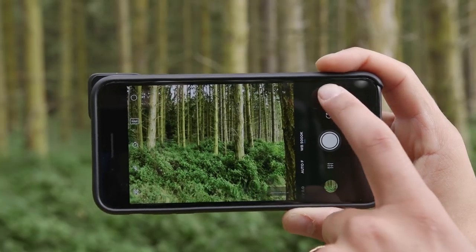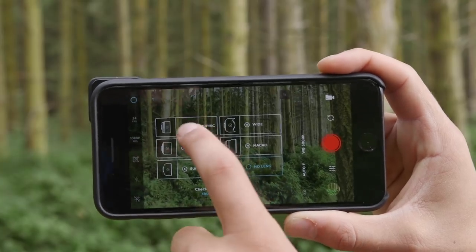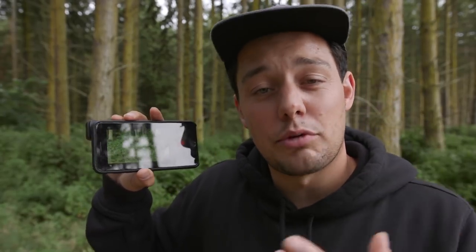De-squeezing in the Moment app is super easy — it's literally just a few clicks. You pop over to video, it comes up, you select your lens, select anamorphic, and it immediately de-squeezes. It exports like this too, so once you take the footage out of the Moment app it'll be in your camera roll de-squeezed, and when you put it on your computer it'll also be de-squeezed.